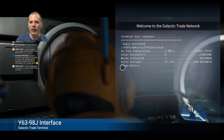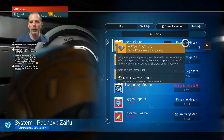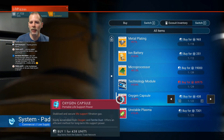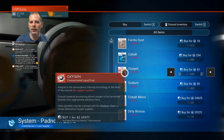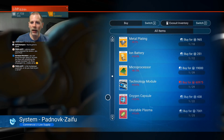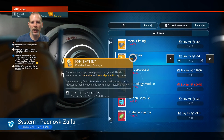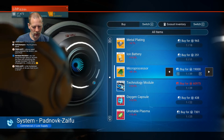I probably want to buy some sodium because I don't have any. Or maybe some fuel — launch fuel. What is it you use to make launch fuel? The ion battery is for hazard protection. Okay, I can buy one of those. We're going to buy one just because we can.